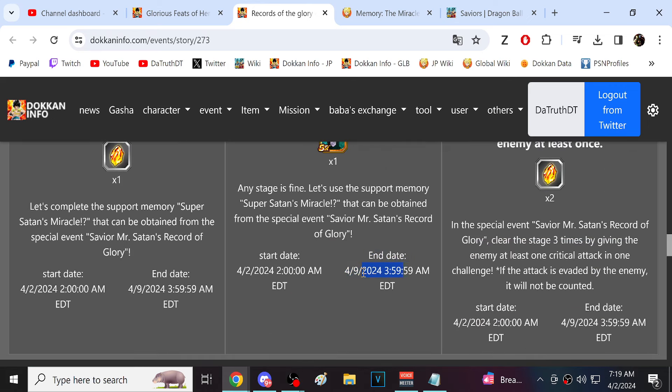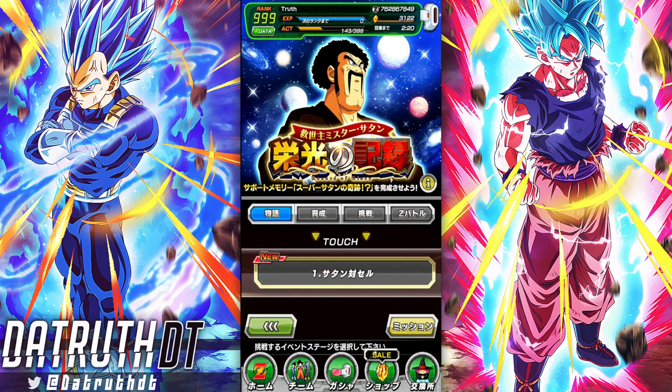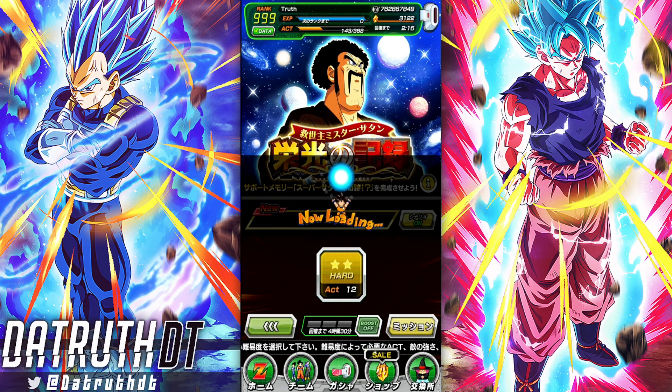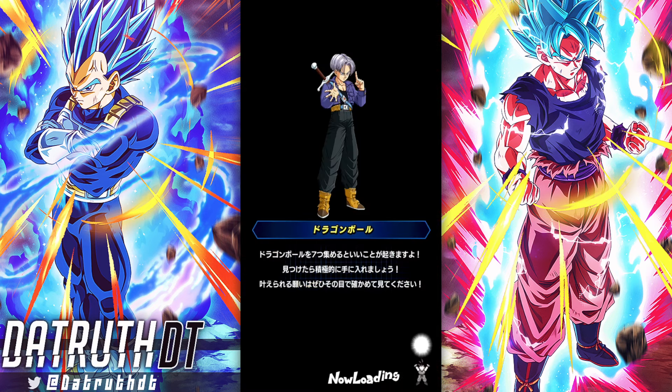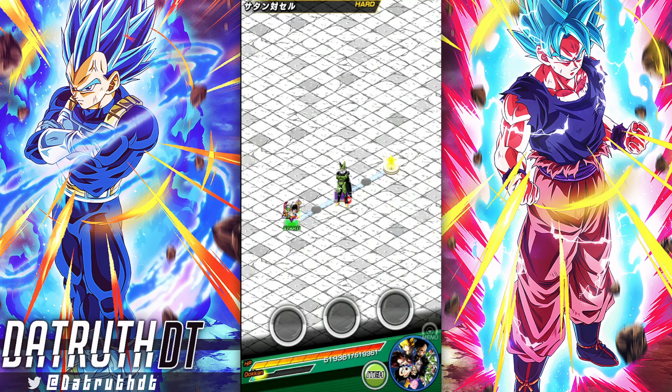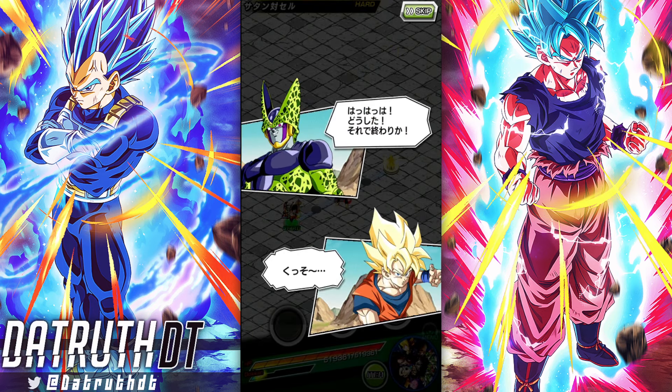This only goes for a week — the April Fool's Day stuff goes until the 9th. Let's go ahead and jump in and clear the event. It's a fun little goofy event and I don't mind it, but I would say I prefer they dropped a character. They could have done the support memory AND a new character. Maybe they thought there were limited animations, but that can't be the case considering the support memory has him doing an attack. I'm not super sure why they didn't drop a character — it's very odd.